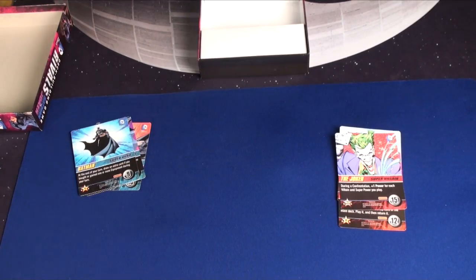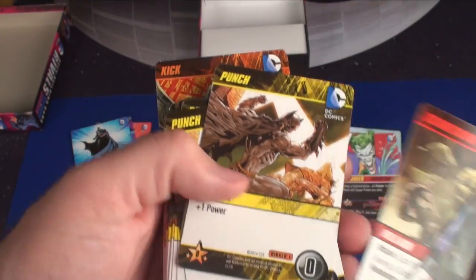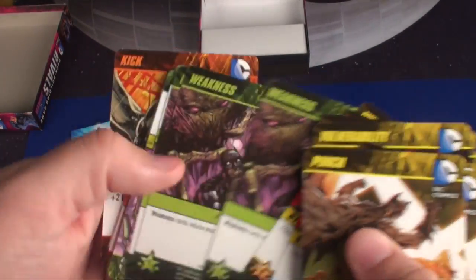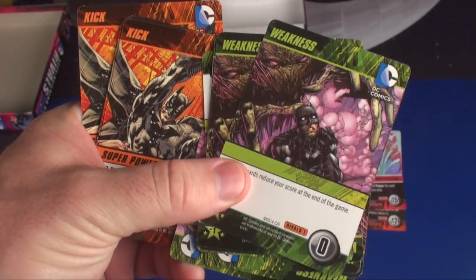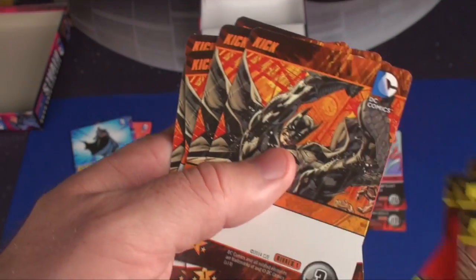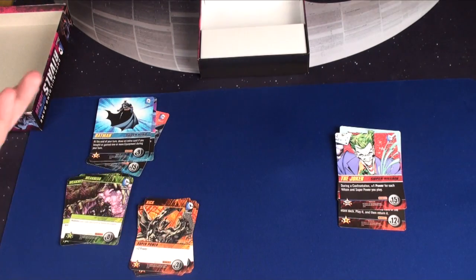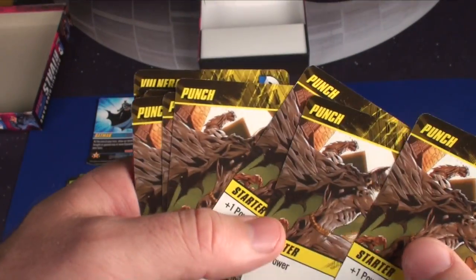This is going to come with a deck of cards. You're going to have new punch cards, new vulnerabilities, and new weaknesses, which play exactly like the original — just with different art. And you're going to have kicks, which work exactly the same as the base game, just with different artwork. The only reason to use these instead of the originals is that the artwork makes more sense when you're playing Batman vs. Joker.